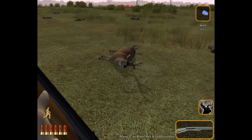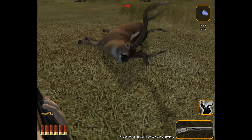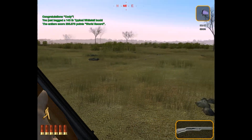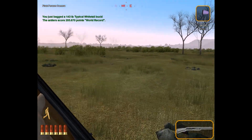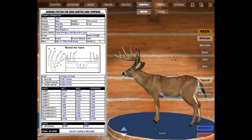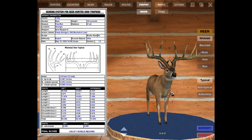And here he is. That, ladies and gentlemen, is a world record whitetail. It's been a while since I've gotten a world record in this game — it's a good feeling. He scores 205.6, weighing at 143 pounds. That's kind of funny — the record book actually weighed more than he did. But nevertheless it's a world record buck. In the trophy room he scores 205.6, taken at 41 yards with a 12 gauge shotgun — a 12 pointer.